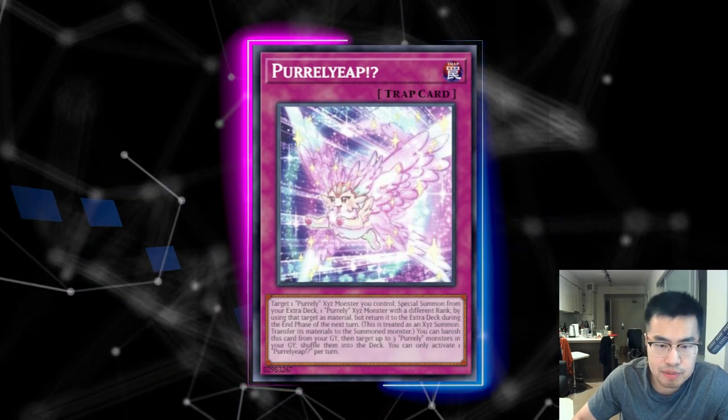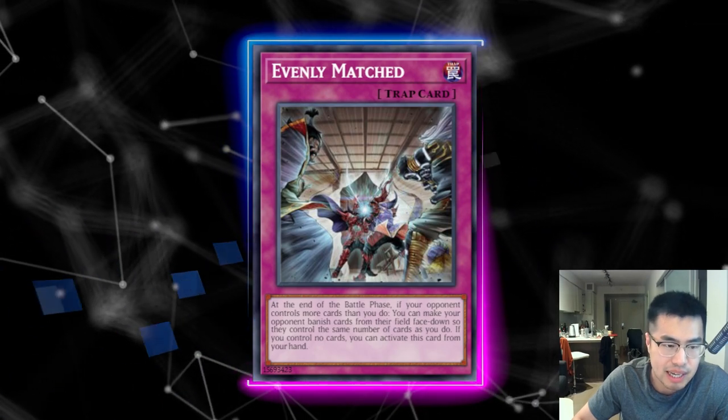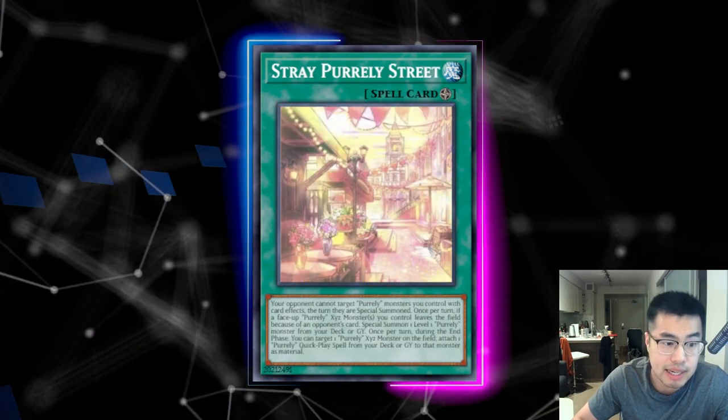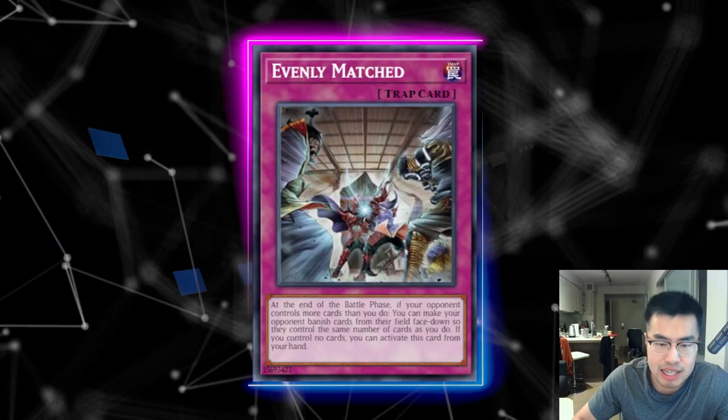Evenly Matched is decently good, but you do have to pair it with something to get rid of X-Purely Noir. It's decently good to get rid of My Friend Purely as well as Stray Purely Street alongside other set cards, but I don't like it that much because they're still able to keep X-Purely Noir.